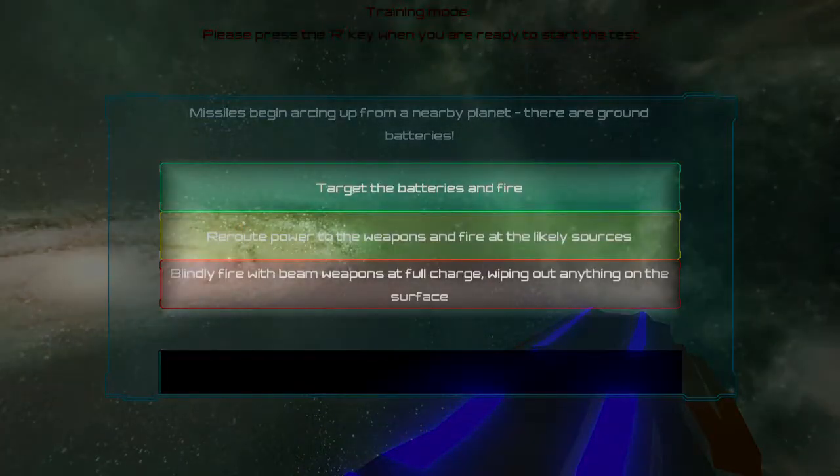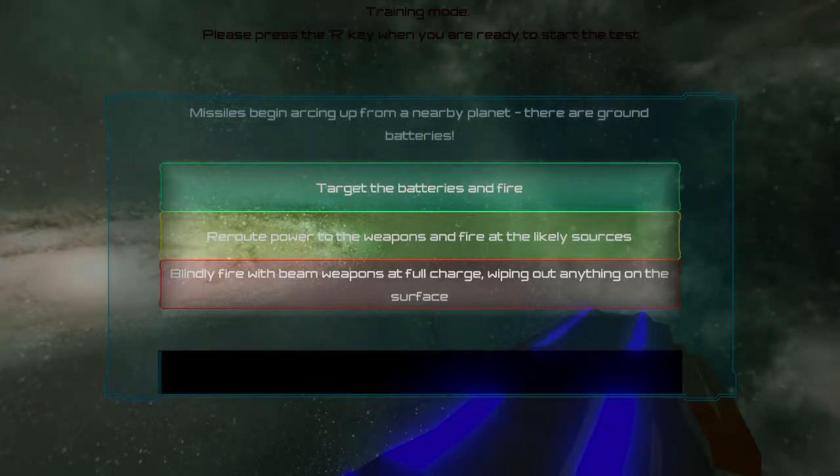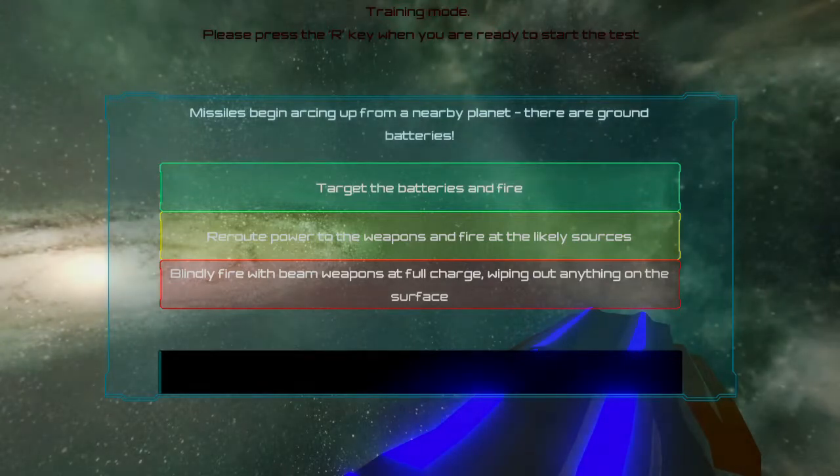The player now selects the level of risk and reward that they are willing to wager on clearing the challenge. The options are color coded by the risk and reward level: green is low risk-reward, yellow is medium risk-reward, and red is high risk-reward. As in many chance-based games, the player controls the ramifications of their actions, but has no control over whether their actions are successful.